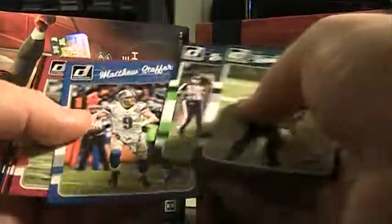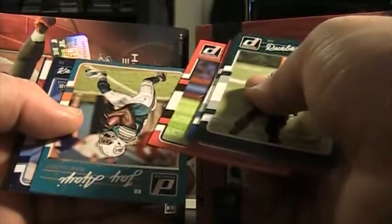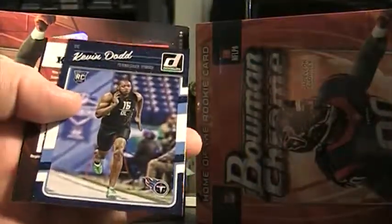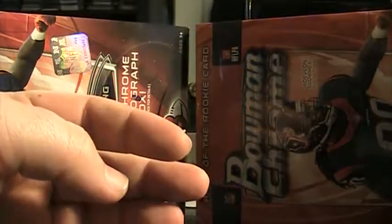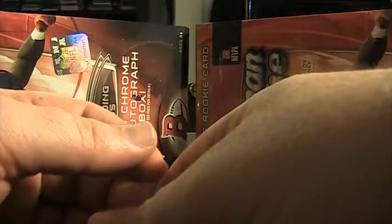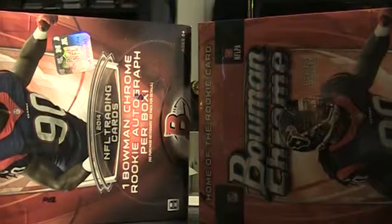And the last pack — again, if you're interested in these cards, just click that link below; it'll take you to the website. Probably just the jersey cards and some of the top rated rookies like the Zeke will be the only ones that make it up. Kevin Dodd, rookie. But if you order something, let me know your favorite team and I'll send some of these free cards with it. No problem — thanks for watching, bye.